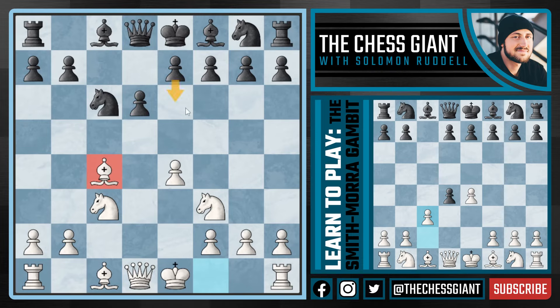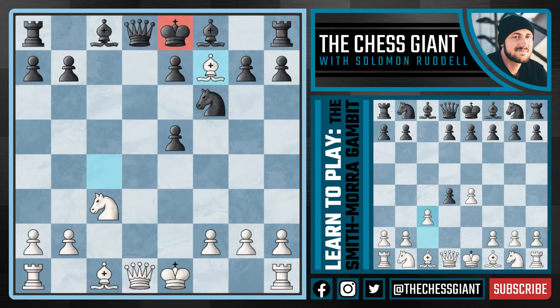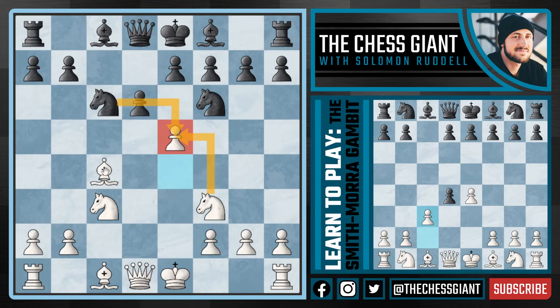Against Bishop C4 the most popular option at the master and Grandmaster level is E6, but let's first look at Knight F6 - this shows just how dangerous the Smith-Morra Gambit can be. Against Knight F6 we play E5, which is enabled by Bishop C4. Black cannot take with either the pawn or the Knight on C6. If Knight takes E5 we simply capture back, then play Bishop takes F7 with check, distracting the King, and on move 10 we simply win the Queen.